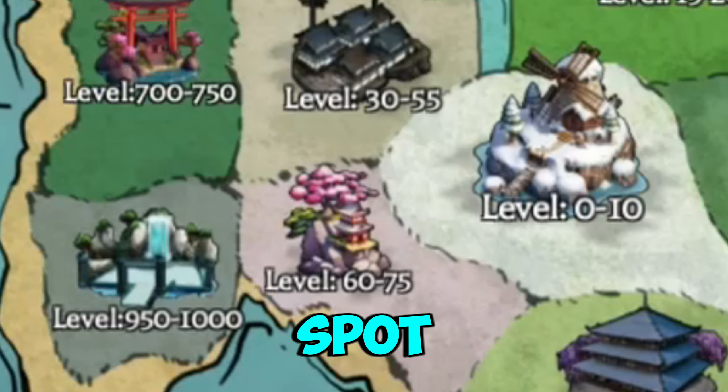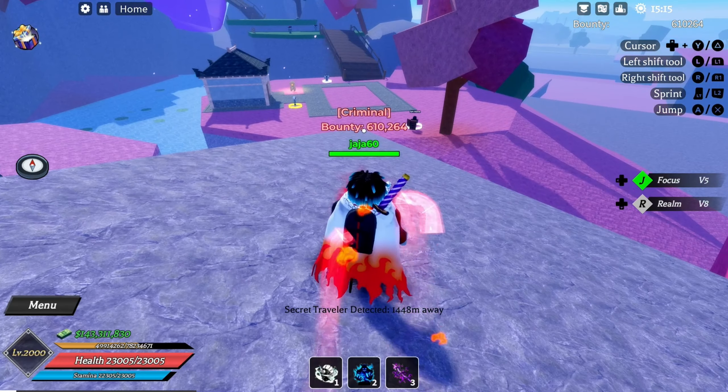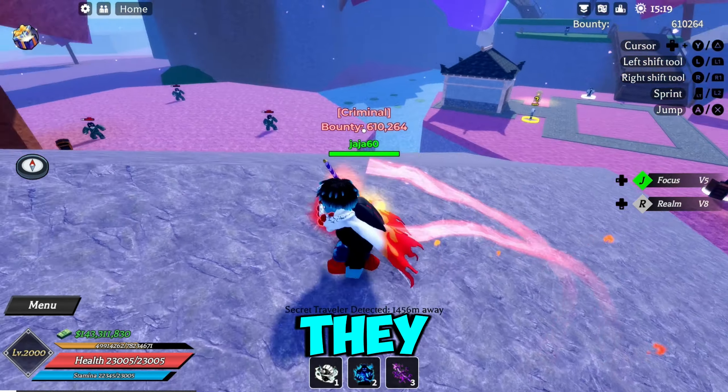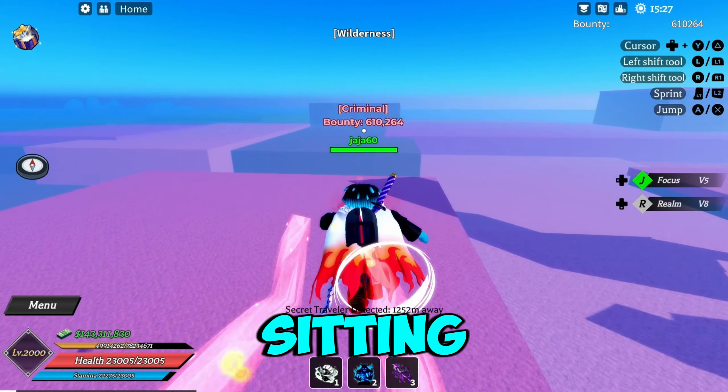Another spot he would spawn at would be right here in the level 60-75 area. You can just be over here, turn to your left, and he should be spawned over there — you can see him just sitting over there.